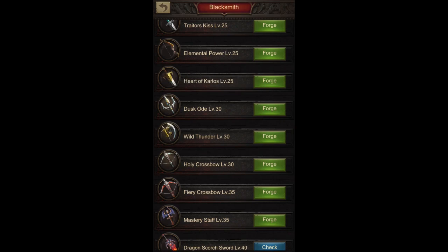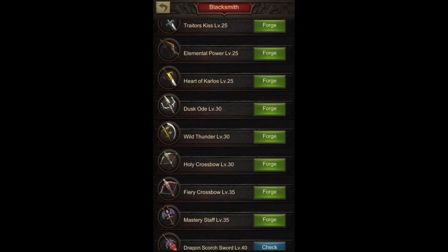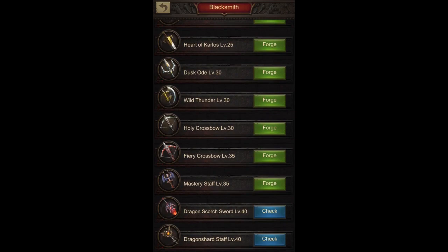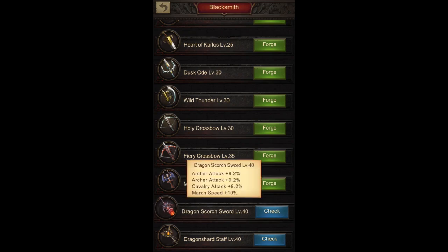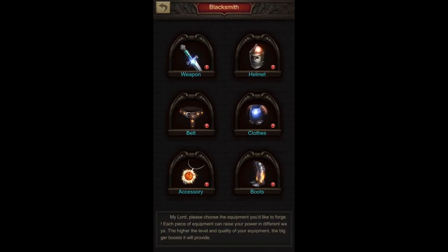For level 35 it's the Fury Crossbow, which again has two times Archer attack. Cavalry attack is there, and for level 30 it is infantry attack — however, we don't really focus that much on the front line attack compared to the back line. And then finally, it's the Dragon Scorch Sword for level 40 gear for Archer players. Both infantry and cavalry front line players are also recommended to choose these three for the weapon, as the attack percentage is way higher compared to the front line percentage.